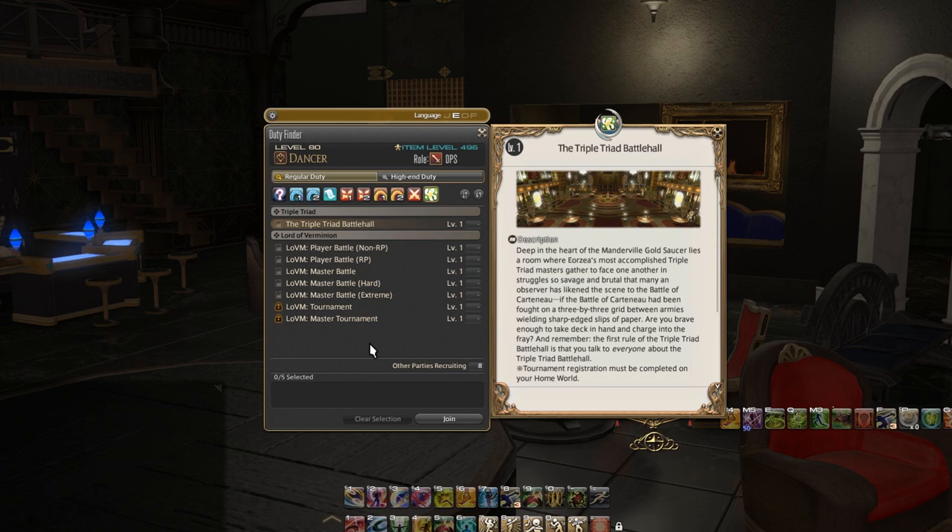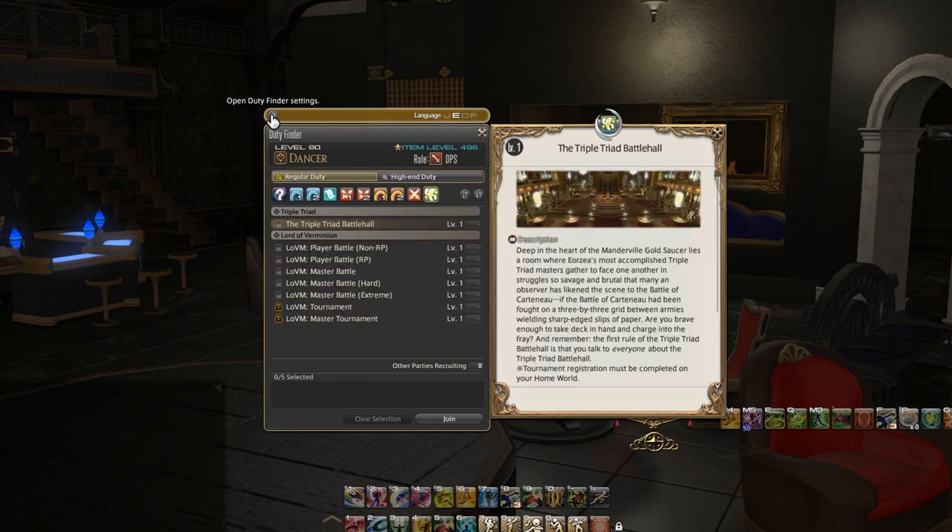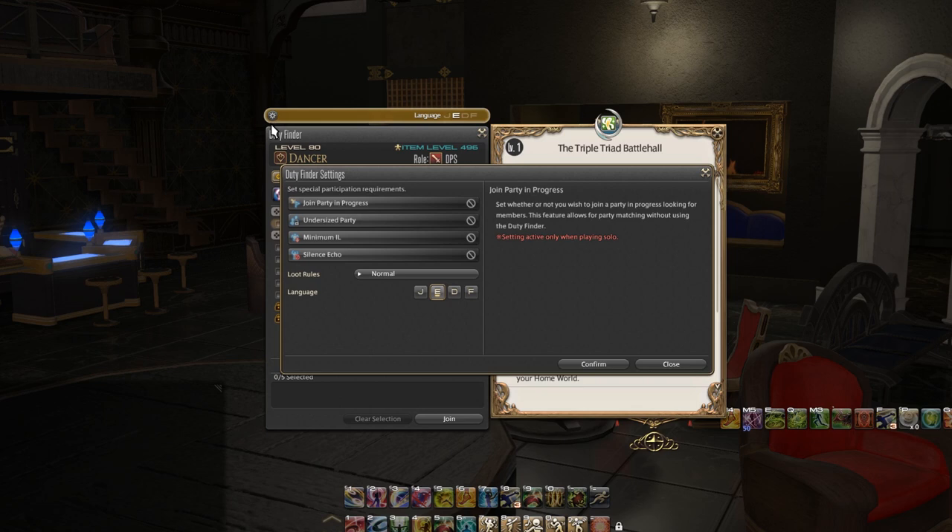That is all I want to talk about those tabs. What I want to talk about next to finish this video is the gear icon at the top left hand side — it says open duty finder settings. I click into that and there are a few very important options. There is an option to join a party in progress. Let's say that you are running one of those alliance raids — they have really good story baked into them. Actually all of this content has pretty good story baked into it — there are very few pieces of content in this game without some kind of tie to the story. You can turn join party in progress on or off.